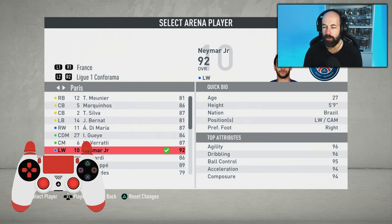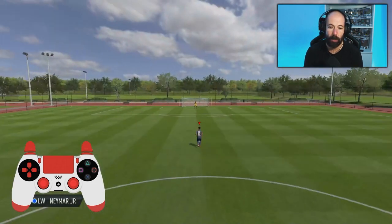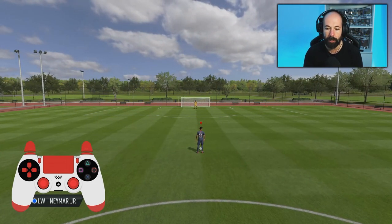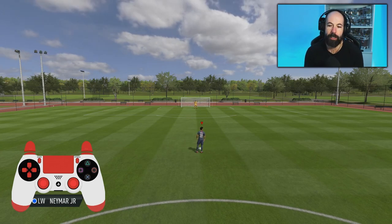Mbappe, Messi, Ribery — anyone with really high agility and balance who is quick and sharp. Generally the smaller players are better. I'm picking Neymar, who's perfect — one of the best examples for this. If you've got Neymar in your Ultimate Team, practice with the normal Neymar in the arena, select him as your player, and jump into the practice arena. You'll be lined up with your selected player and the goalkeeper.